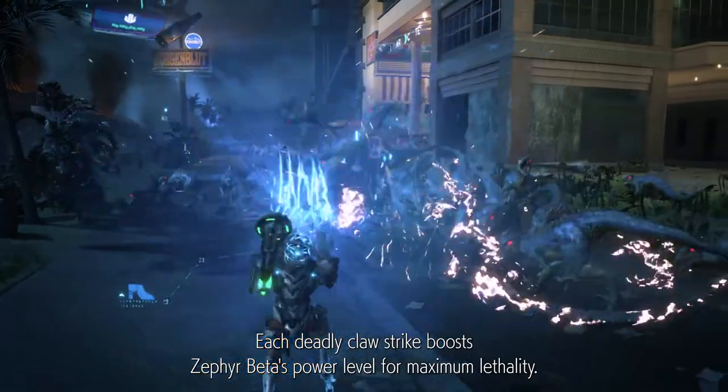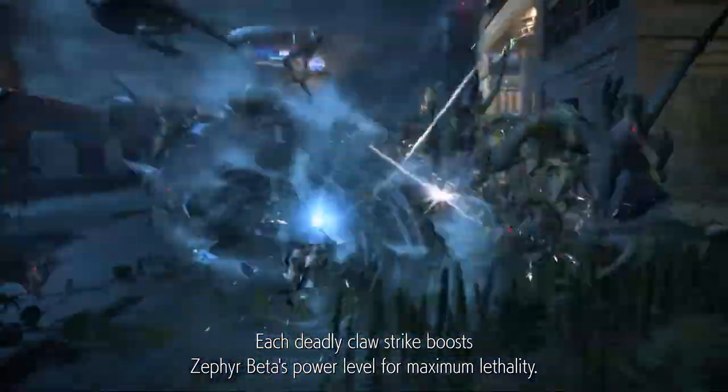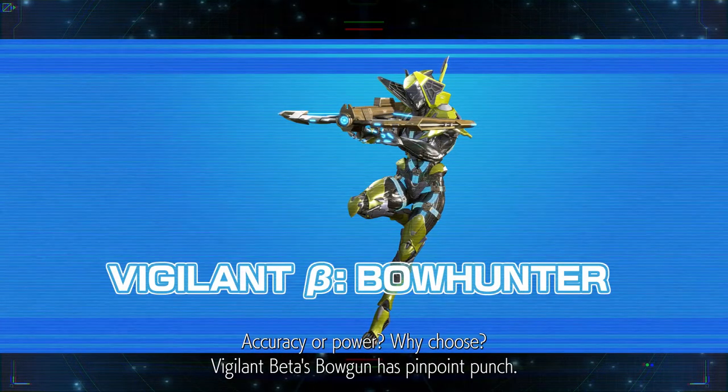Zephyr Beta: each deadly claw strike boosts Zephyr Beta's power level for maximum lethality. Accuracy or power — why choose?